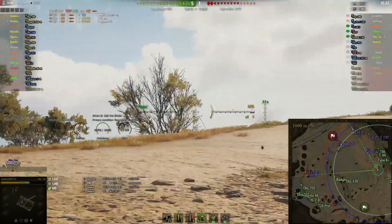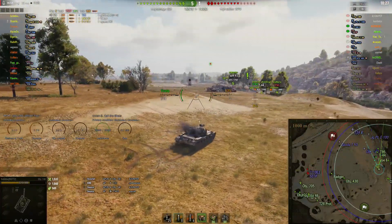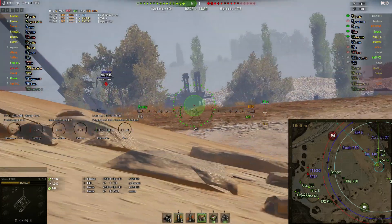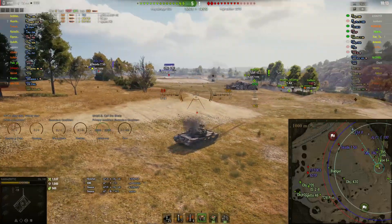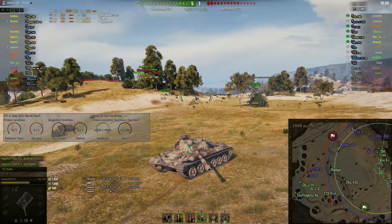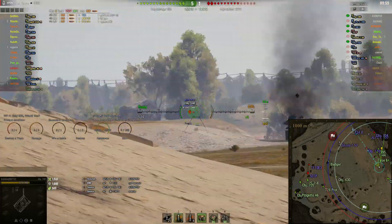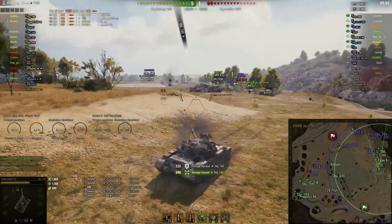These are all tier 9 tanks — that's a tier 10 tank but he hasn't got much health left. This game is a lot of sitting and waiting — a lot more of a chess-type game than say Fortnite or H1Z1. He's totally snap-shotting me, not even trying to aim. I have a mod that shows me where they're hitting in green paint. He's trying to snap-shot my commander's cupola, which is a weak spot on the tank. I managed to hit his — I did 346 damage, he missed mine.